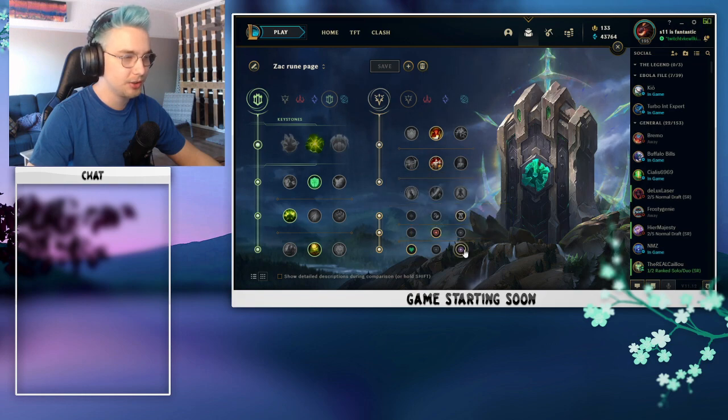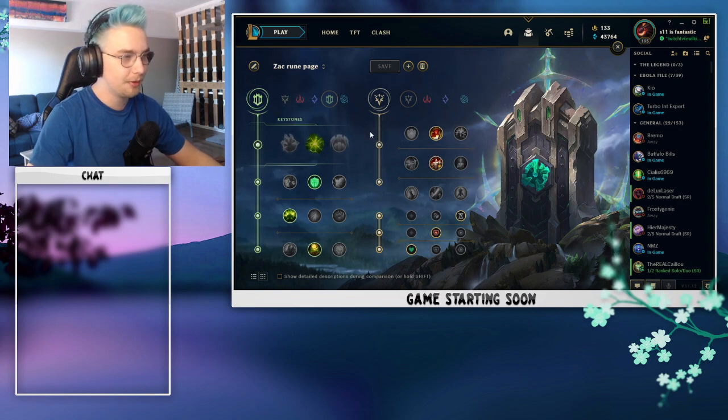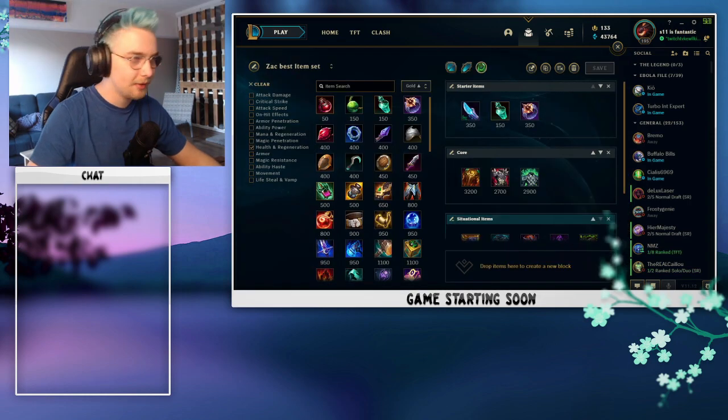Outside of that, I wouldn't really change too much on the rune page. Occasionally you can pick up magic resist if you need it against a heavy AP team, or double armor if you're against a very heavy AD team — it is more cost efficient. But as a general rule of thumb, this is more or less what your rune page should look like.